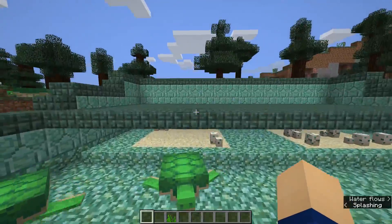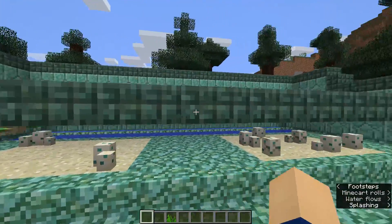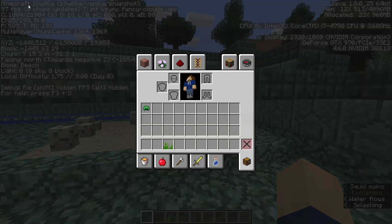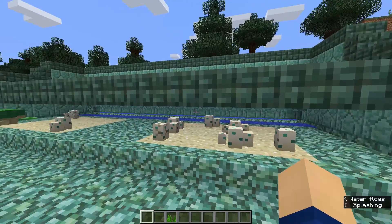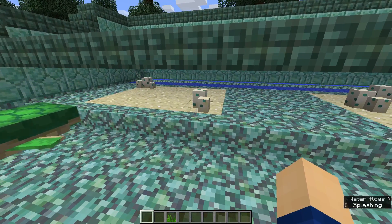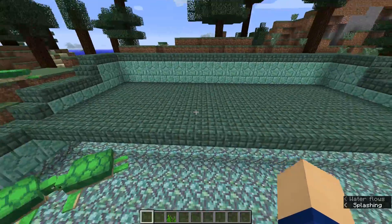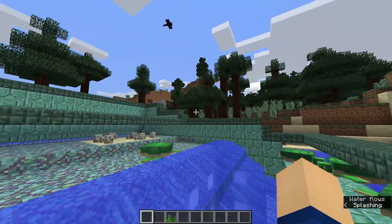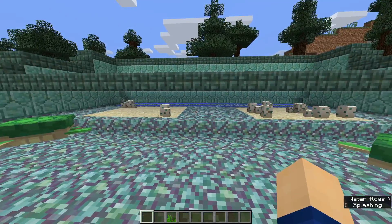One more thing: we have slabs on top of these eggs. As of this version — snapshot 18w08a — zombies and other mobs that want to kill or trample these eggs will still be able to do that on top of these slabs. I'm pretty sure that's a bug, so if needed just add a fence around it and you're good to go. Make sure to protect those eggs from any unwanted mobs.